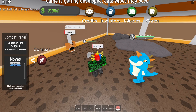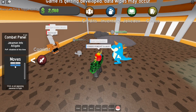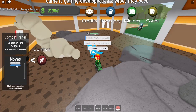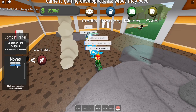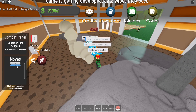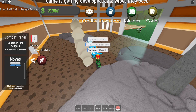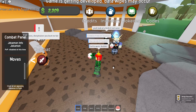Brock sends out his guy and I use Bubble — it's going to go really well. Using Bubble and Scratch, I'm doing fantastic. You can actually cheat this by going to the upper area to heal, but I'm just going to do it clean. Brock's trainer dialogue is questioning the existence of my Joke Bond. Turns out my Croconaw is just soloing the whole thing, which is kind of awkward.